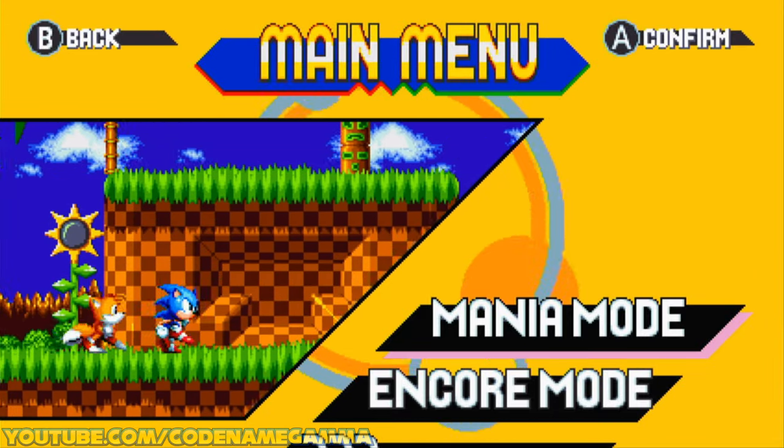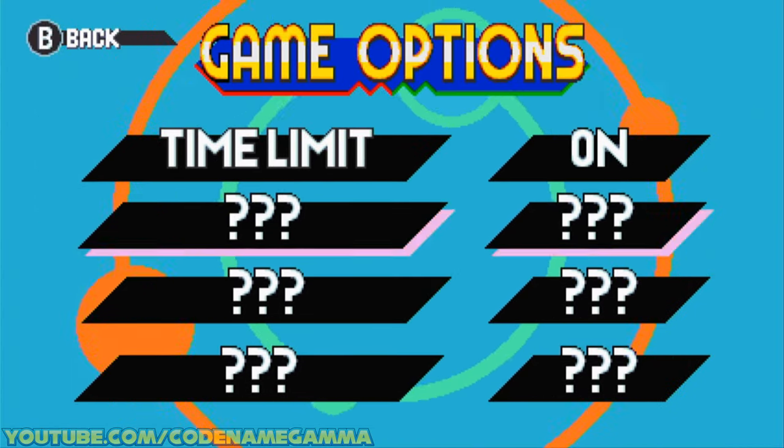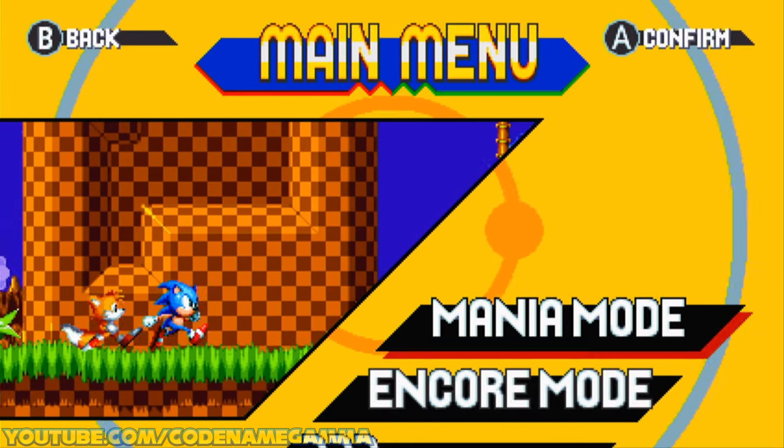Now that we've reset all the data, if I go into Mania Mode and go to Game Options, I have nothing enabled. So I can't get to Debug Mode from this point, so we're going to go out.